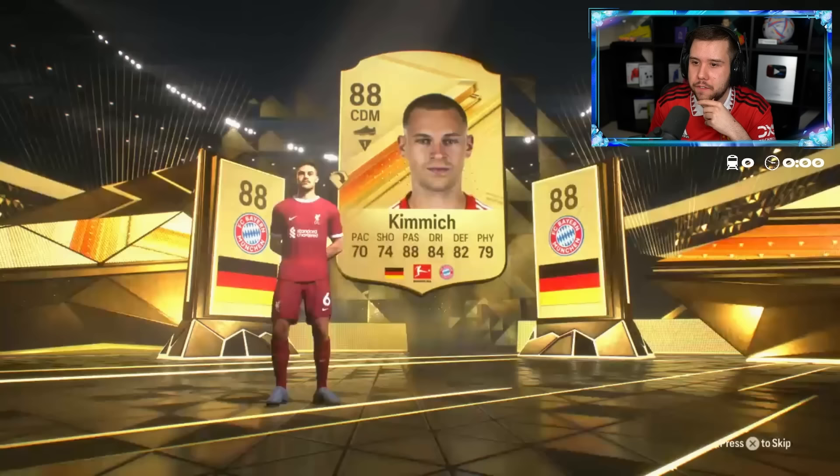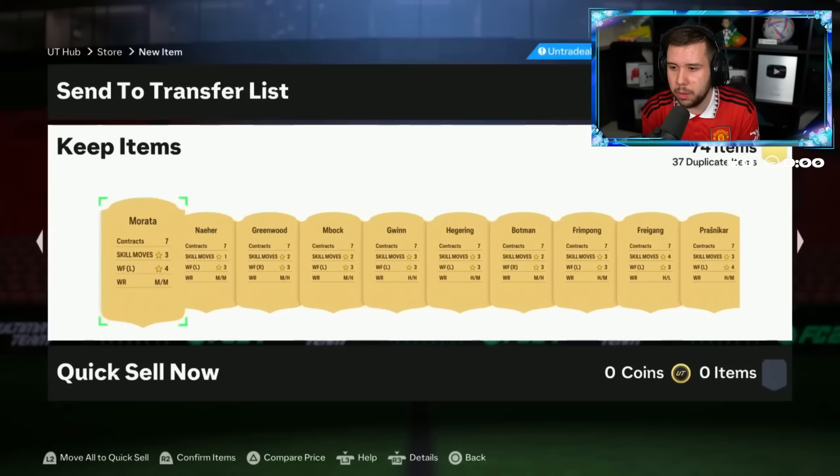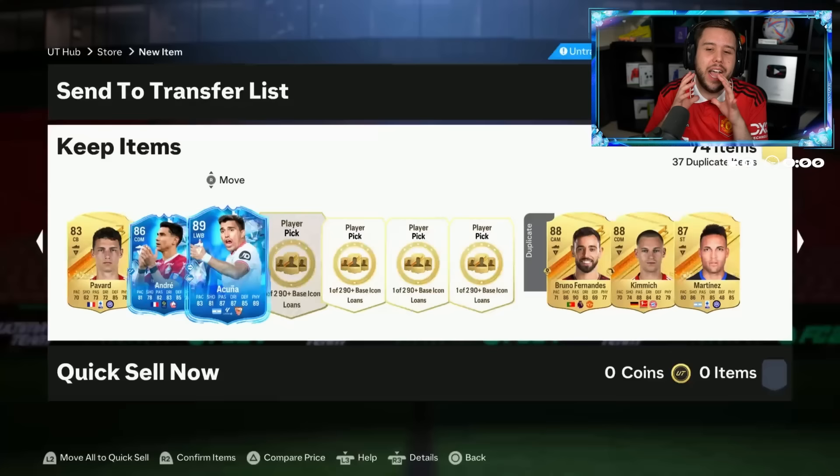Did he get any foot fantasy cards? Did he get any of the mini release players? Maybe Okunia is also chilling at the back here. Maybe he has 37 dupes. He's got a lot of fodder in his club. Please say we get one — we get two. We get Okunia again. After seeing Okunia twice, I have a feeling he might not be that rare.